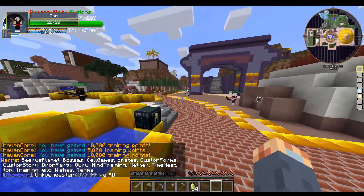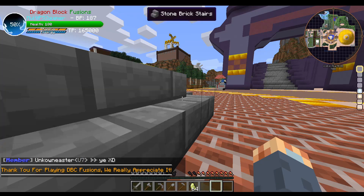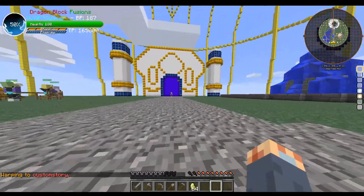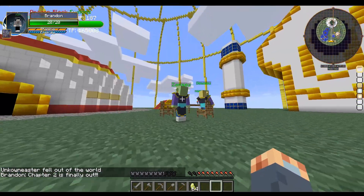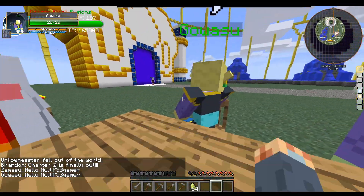I really want to do those custom stories — they were talking to me about the custom story for a while and I want to see what it is. We're just going to Time Nest. It's raining. Chapter two is far away — I don't know what chapter two is. It's Zamasu — let's go. Sue and compete them.